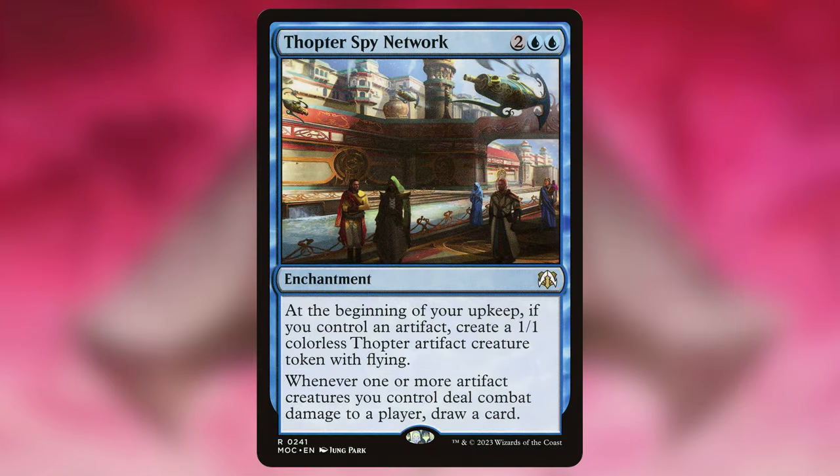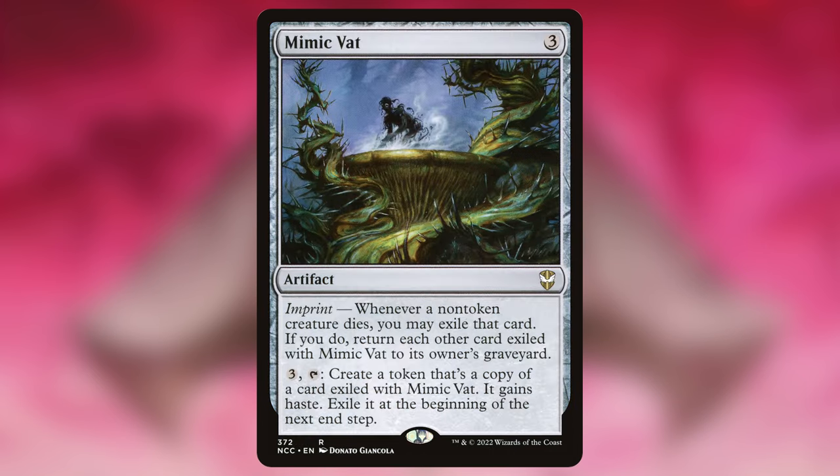We also put a Thopter Spy Network in here, which is slower and only gives us one token per turn, but it is going to reward us with draw whenever we hit an opponent. Mimic Vat is our last one here because it's an artifact itself, but it also has the ability to copy dying creatures for our own benefit. This is a great card in any token deck, and considering we already have highlighted 20 other cards that make tokens with more to go, I feel like it's a very strong addition.